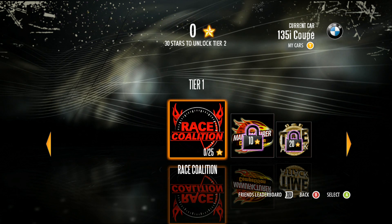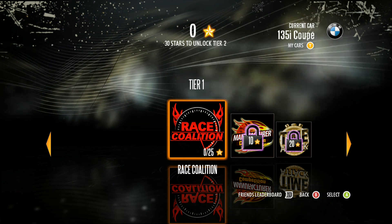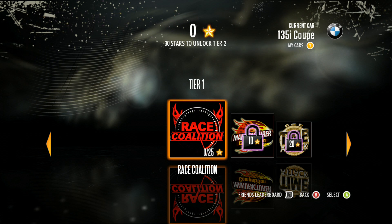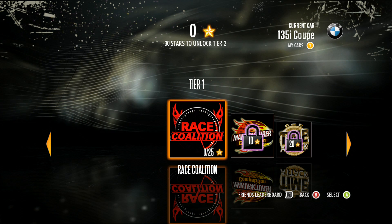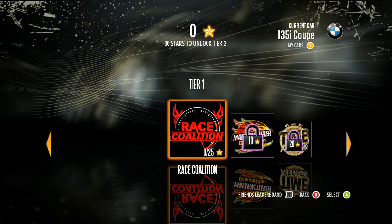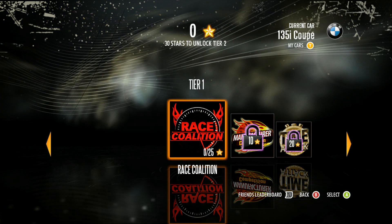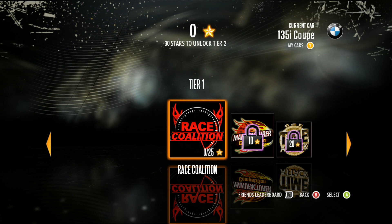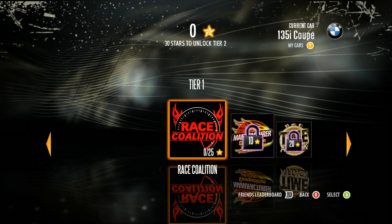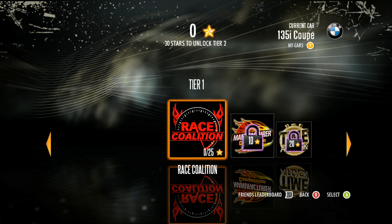At the very top of the race menu screen you'll see your stars. You get stars for winning races and completing certain requirements within each race. The more stars you get, the closer you come to unlocking the next tier of races. Currently we have zero stars, and we need 30 stars to unlock tier two. Once you hit 30 stars, tier two unlocks and you can compete in harder races that require a tier two car.